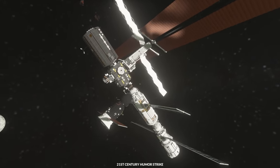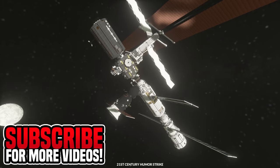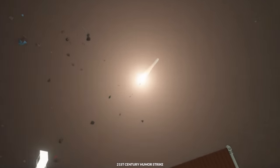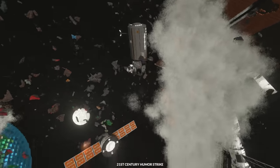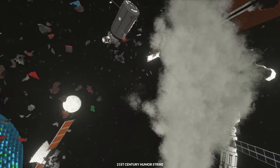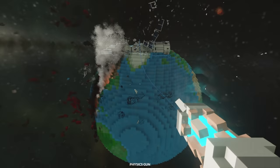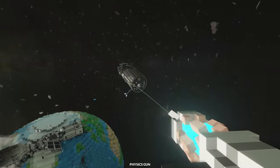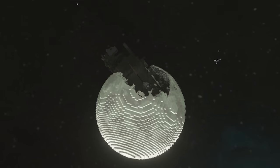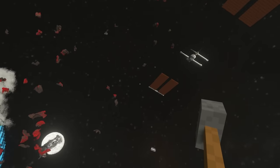Now it's time to try it on the International Space Station. Oh, there it is — that's awesome! The ISS has now been completely destroyed. We can move it with the physics gun and do whatever we want. Let's throw it into the moon — there we go! I've destroyed the moon as well. Very cool map, but now it's time to move on.